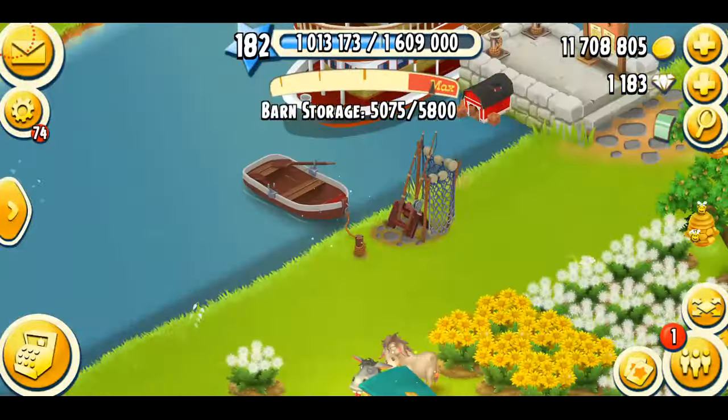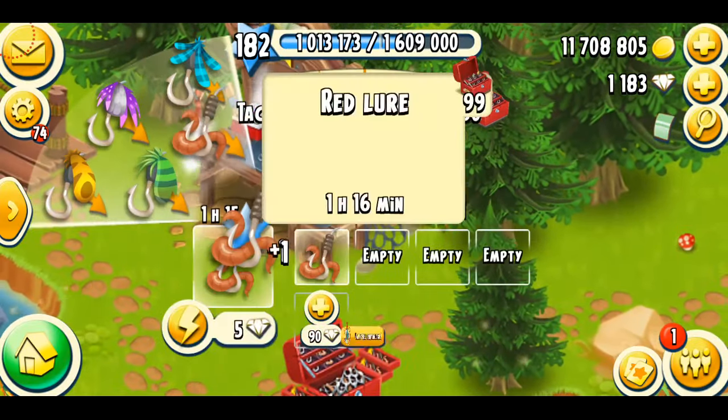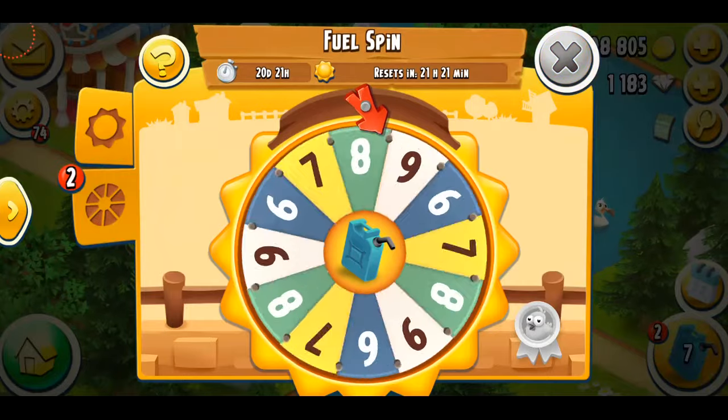And I'm going to make some fish lures. So let's just go to the fishing area and start creating some lures. Let's make four lures there. That's a lot of points I've collected. Now it's time to just spin the wheel and collect more fuel.